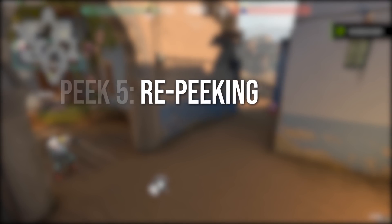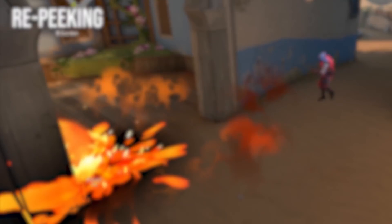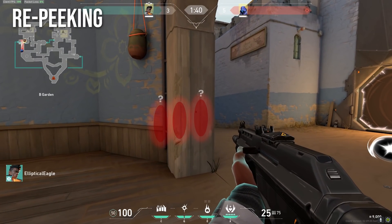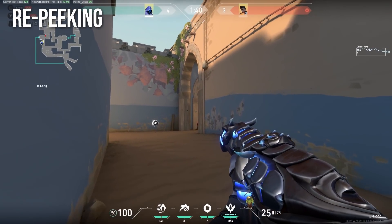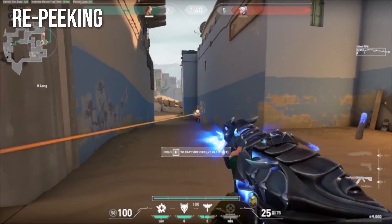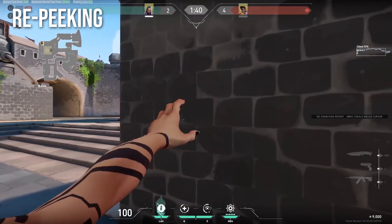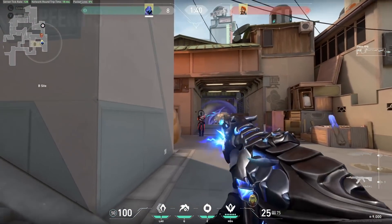Peek five: re-peeking. Lots of players make the mistake of peeking an enemy, having a brief gunfight, and re-peeking again in the exact same way. Don't do this! Not only are you ignoring principle three, but you're disadvantaging yourself with the re-peek. Before you re-peek, the enemy may have already moved, making them more difficult to hit. But from their perspective, you're peeking from the exact same place as before, making their crosshair placement much easier. So when you re-peek an enemy, you need to add some variety — whether it's flashing, smoking, double peeking with a teammate, using agent abilities, or even just using a different kind of peek like crouch peeking. Dry peeking in the exact same way as before increases the enemy's odds of killing you and decreases yours, so you need to throw the enemy off in whatever small way you can.